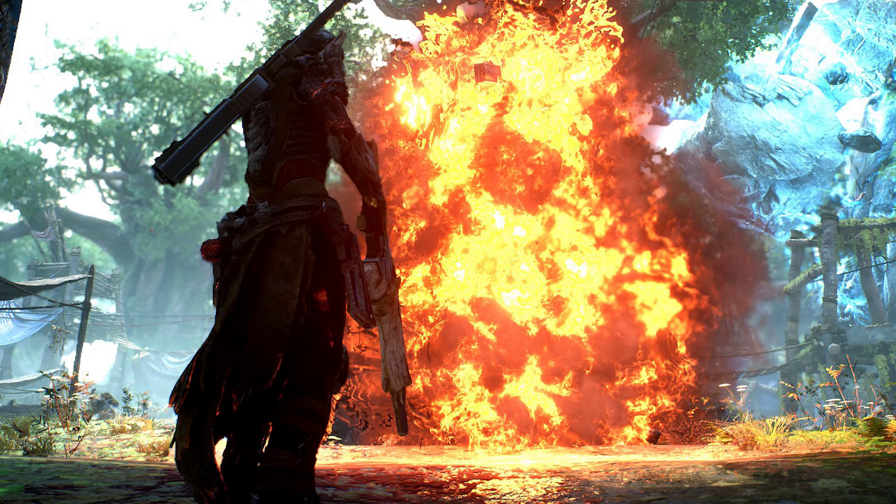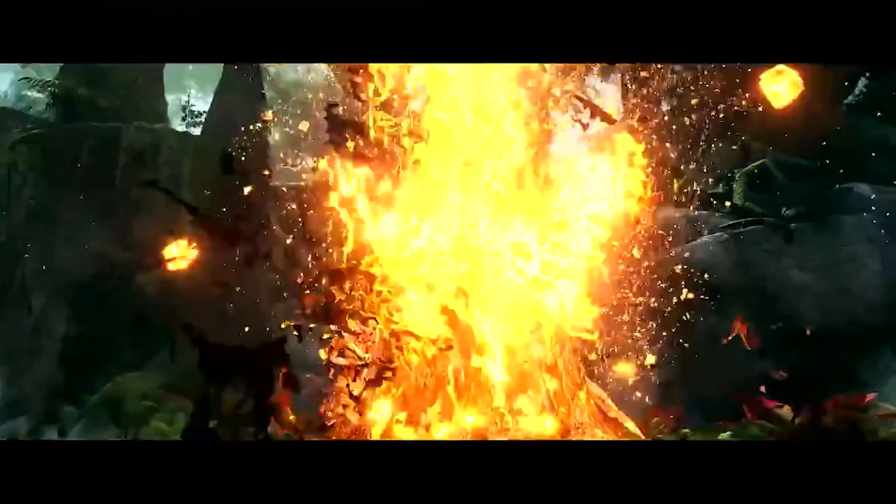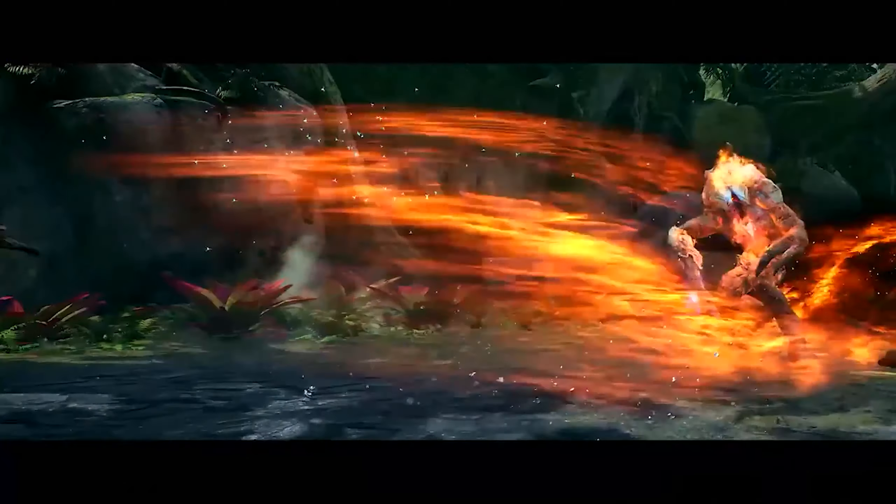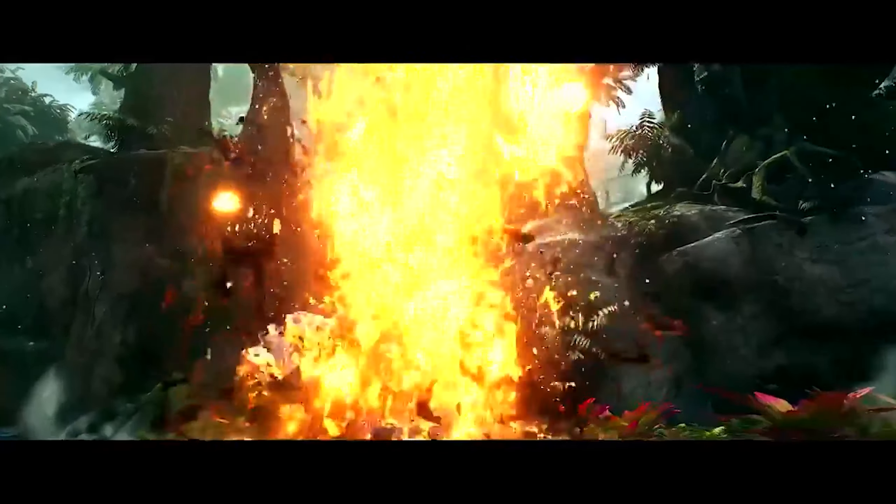The final skill is Eruption — basically a volcanic explosion created beneath a selected enemy, dealing damage to all enemies within a small radius of the target. The eruption then spews lava dealing damage over time within a small area. The suggested rotation is: Overheat to tag everybody, Phaser Beam to catch people on fire, Eruption to burn others, Eruption again because the cooldowns are so fast, Overheat again when everything is burning, then cycle Eruption, Phaser Beam, and Overheat.